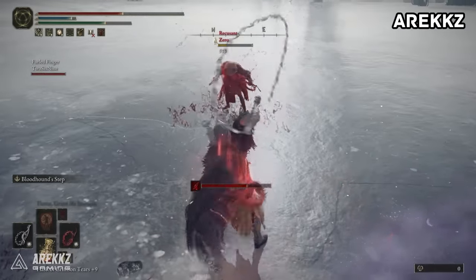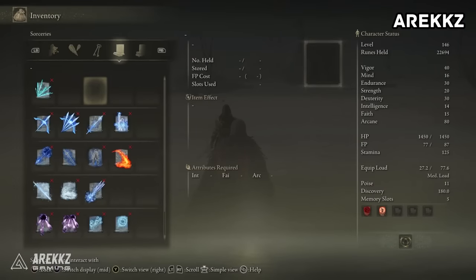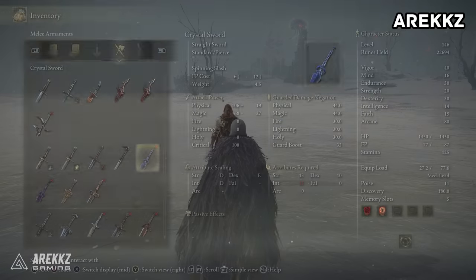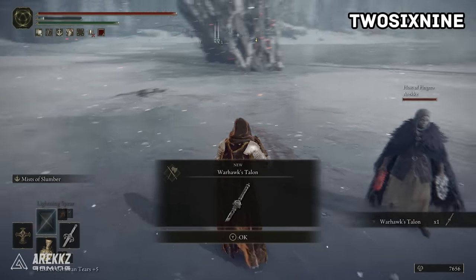When you're in a world together, go into your menu, select the item — weapons or other things — and choose the option called Leave. It's a little counterintuitive; it's not called Trade or Gift. You simply press Leave, which drops it on the floor. Your friend will then be able to see it and go over and pick it up.